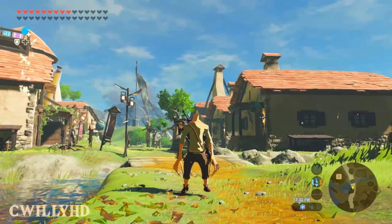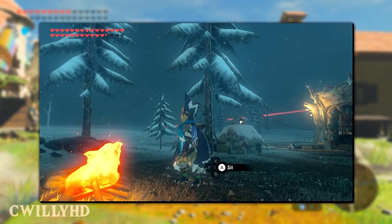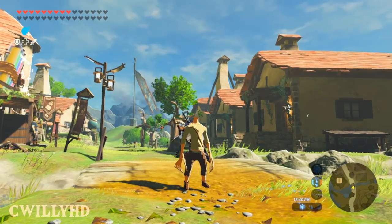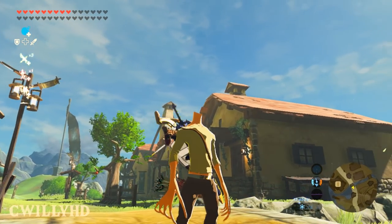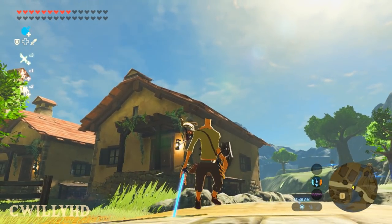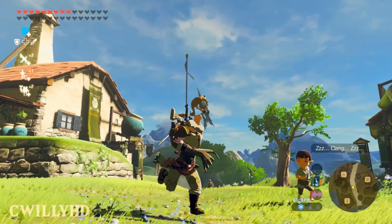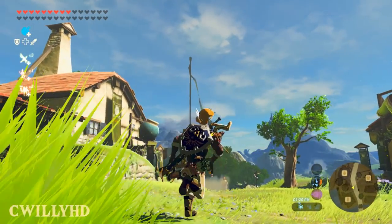This next one was supposed to be a Revali character mod so you could play as him, but as you can see it didn't turn out too well. The body proportions are correct but all I have is a stubby Link with super long fingers. I still got a kick out of terrorizing the townspeople and wearing different outfits, but sadly — no Revali, just slender Link.